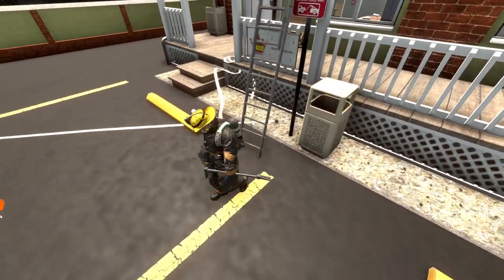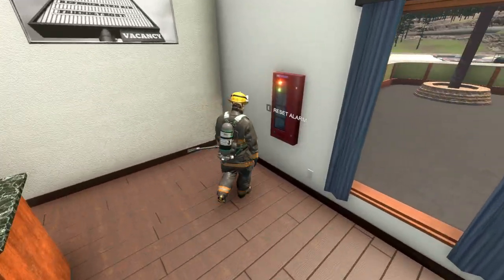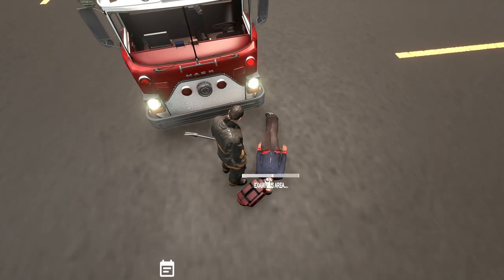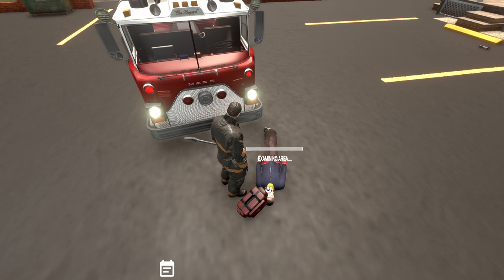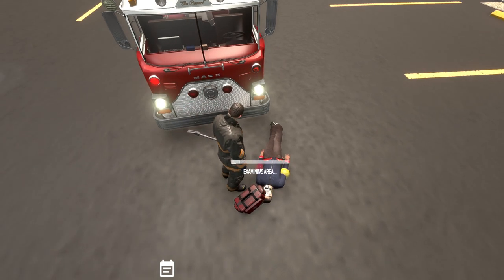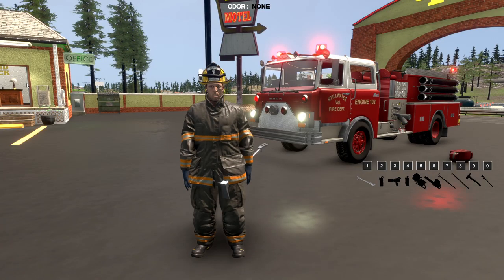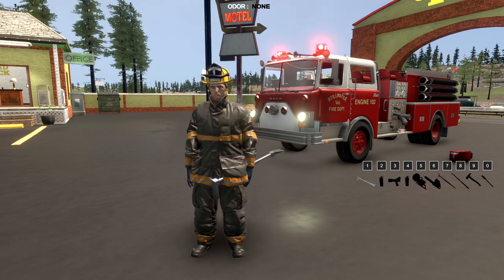I want to see if I can find the alarm reset. The master reset is in the office, so we're going to turn that off. Fire is under control — let's check on our guy down here and see if he's okay. His heart rate is 41 — he seems to be okay, so we'll get an ambulance to come check him out, but his vitals are looking okay. Stillwater with the knockdown on the mutual aid assignment — good job guys. I'm going to get everything packed up and we will be back in service.